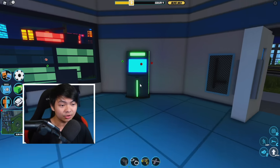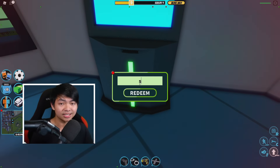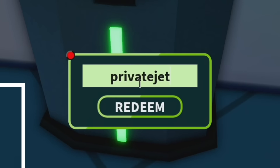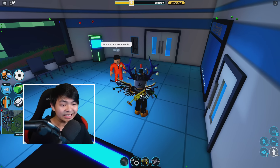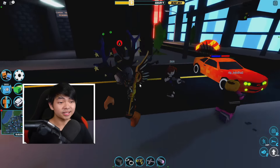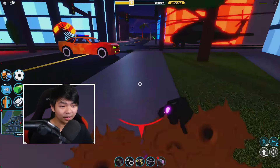Go over to any ATM machine and click 'open ATM machine' — you can type codes. The brand new code is 'private jet'. Type it in, click redeem, and you'll get ten thousand dollars in the game.